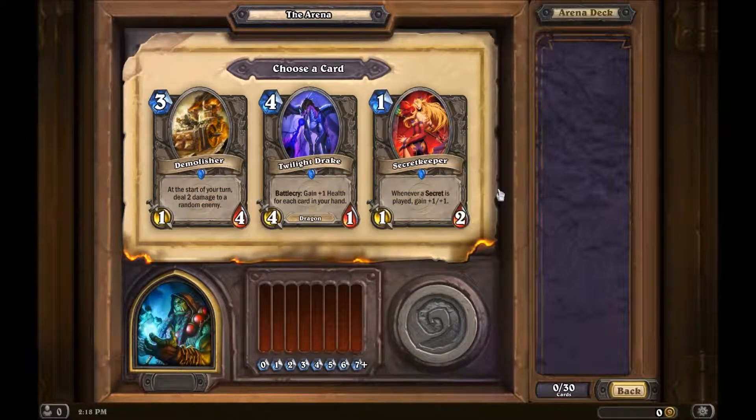This is a draft, so three cards come up and you have to build a deck by picking which one you want. Here we have Demolisher — at the start of your turn, deal two damage to a random enemy. That could be interesting. Yeah, that could be kind of interesting. Only three mana.